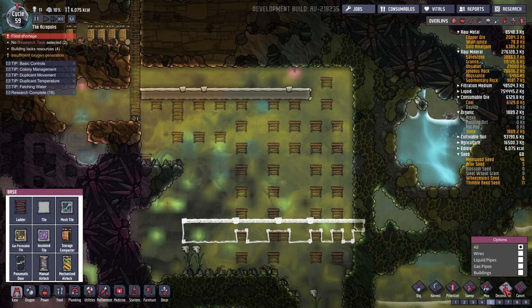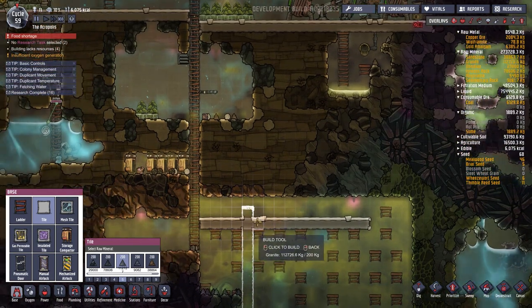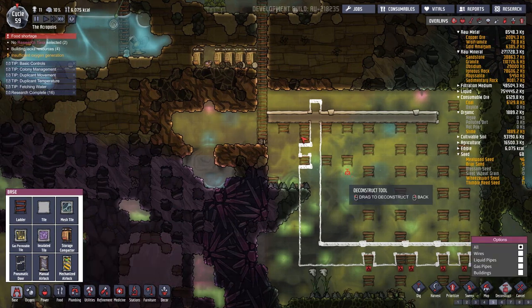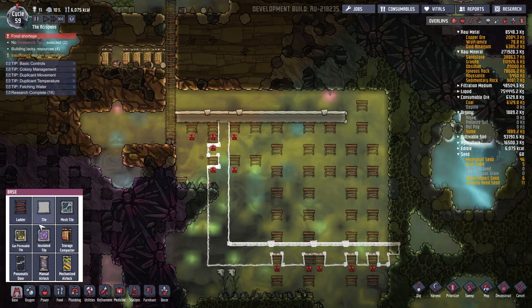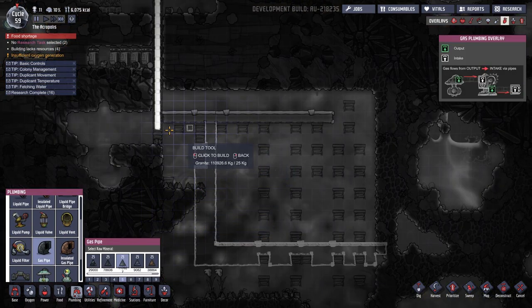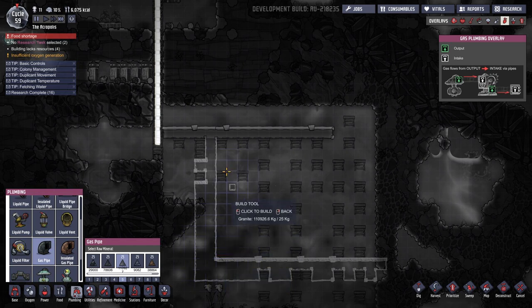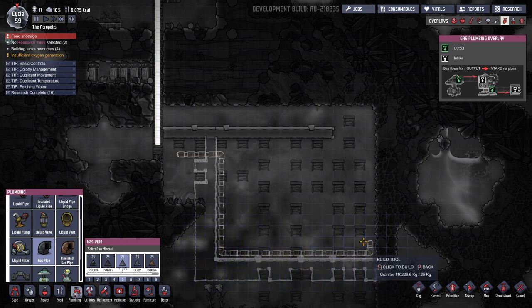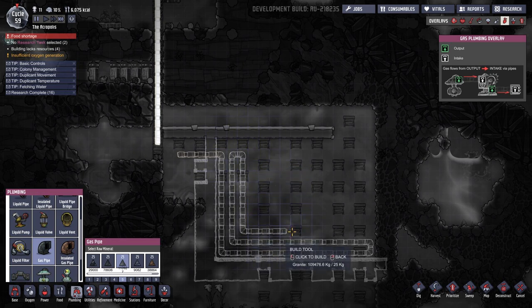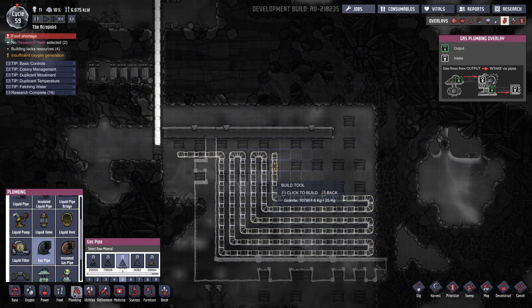We'll need to deconstruct these ladders of course, but that's no big deal. Then we'll go up like so. Deconstruct those. And then we're going to need to snake some gas pipes in around here, which is where we will pump the super-cooled hydrogen through the gas pipes. And we'll have a cooling system over here somewhere. I'm not sure the best way to do this — let's have our input pipe over here and go all the way around. Depending on how you wrap your coils, it sort of affects the efficiency of the system, but we'll just do this because it probably doesn't really matter in the end.